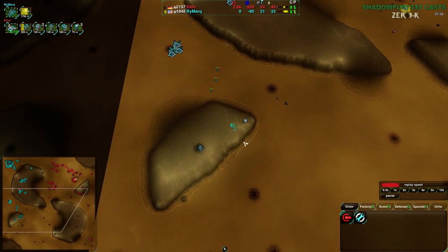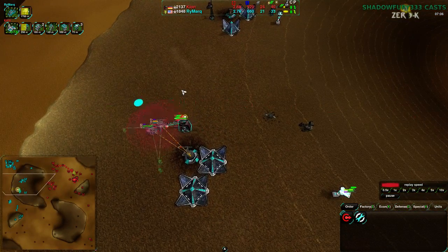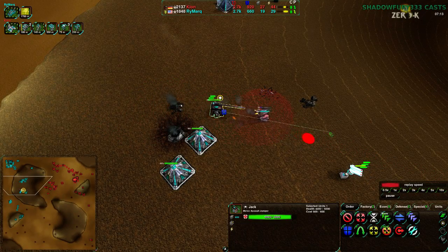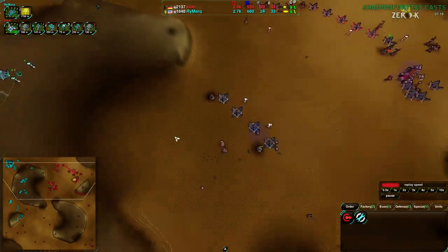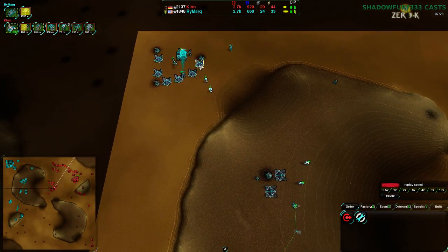They're establishing a bit of a beachhead along the south side of the map on this plateau, and Kloon now knows this. Kloon also realizes that Jacks are particularly useful against Thugs — Jacks just tank. They get hit, but they have 5,000 health. They can afford to get hit. So at this point, Rymark is focusing very heavily on the heavy units: Sumo, Jack.